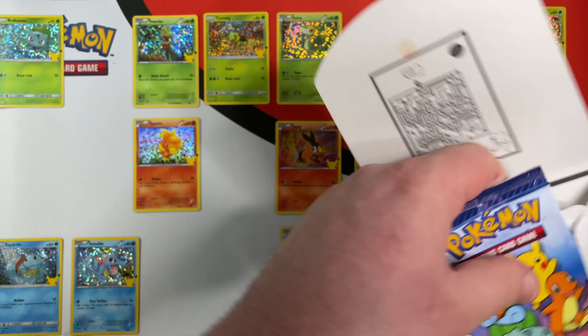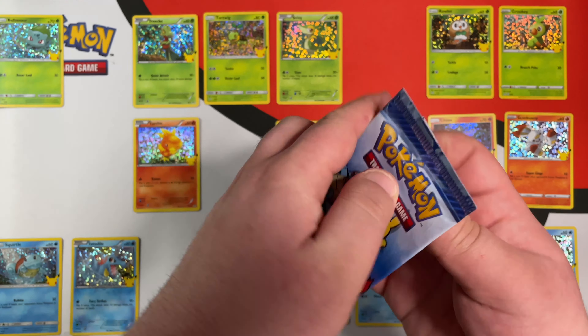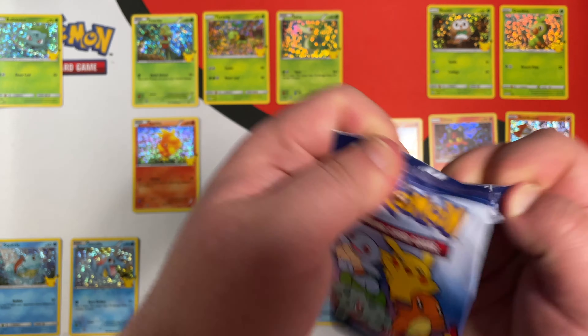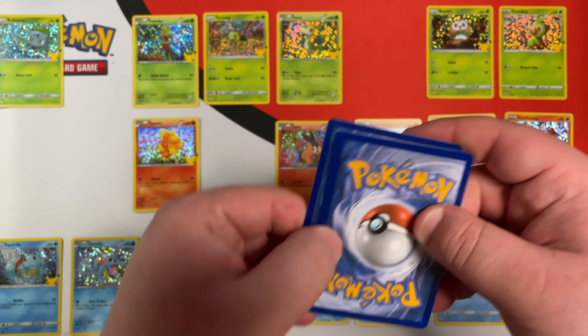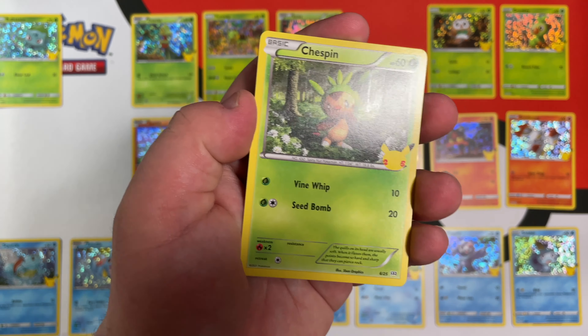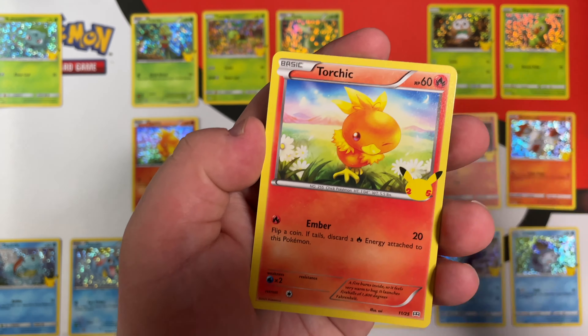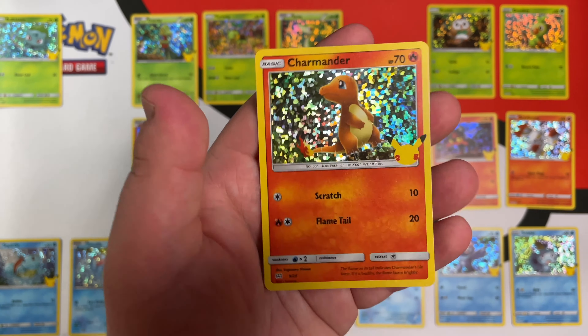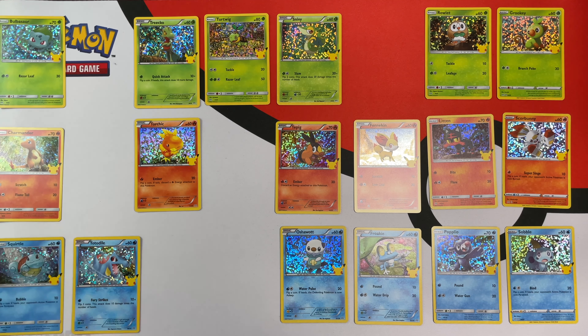Third pack — we have Pikachu again! I'll definitely take as many of those as it wants to give me. We also have Chespin, Torchic, and a Hollow Charmander. We did not have that either. We are slowly coming along.